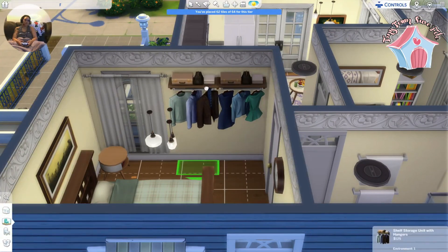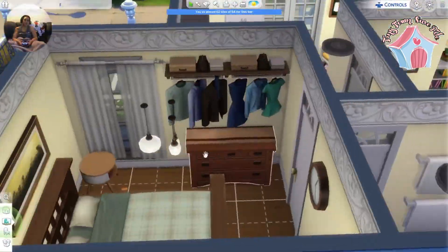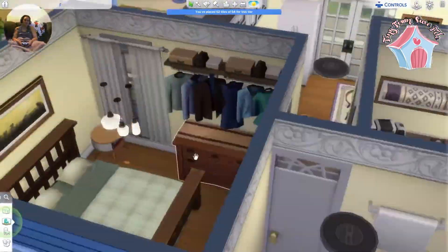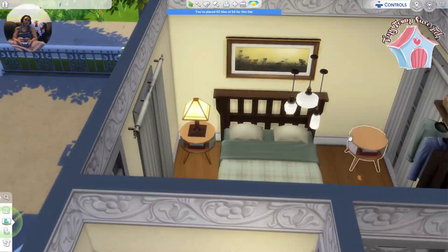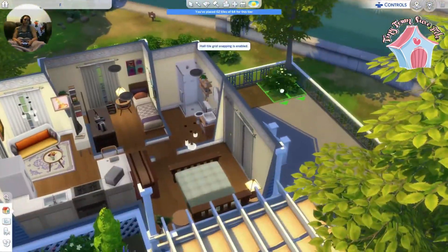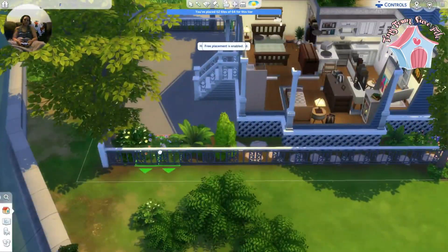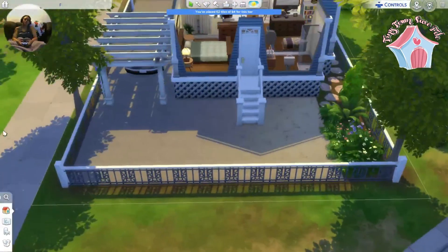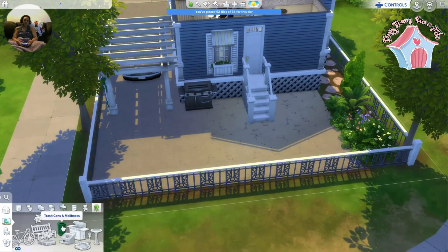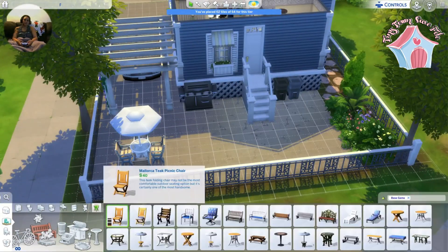Tiny homes are also super hard to put closets in, so I like to just use these shelf closets — they help save space in bedrooms where you need a double bed and you can still furnish it. Then the backyard I just kept real simple: just a little more plants, a picnic table, trash cans, a grill — just your average backyard. And that is pretty much all of this build.